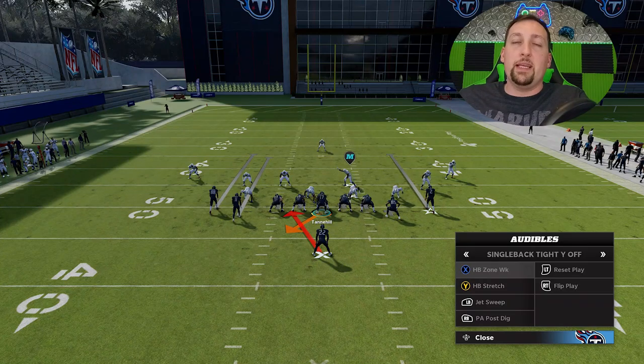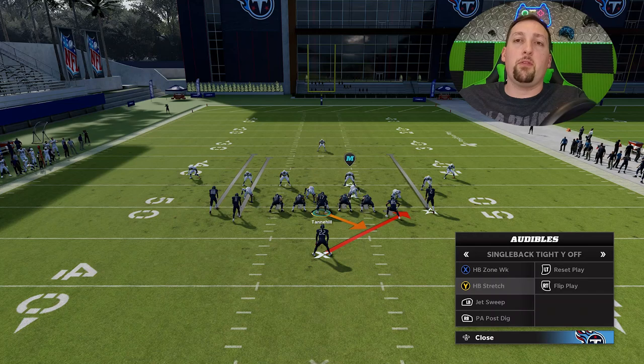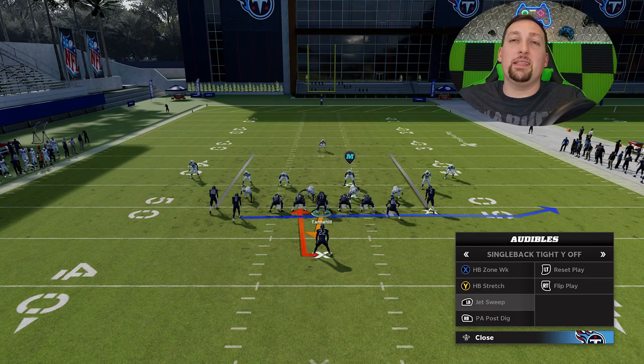To recap: your halfback zone weak is best against cover two man or zone because the safeties drop back. Your stretch is best against cover three and cover four because the cornerbacks drop back outside. And your jet sweep is best against man coverages because defenders typically don't react in time. If you want to see more from this formation — including an explosive pass play that scores a quick touchdown against every defense — hit the like button and let me know in the comments.